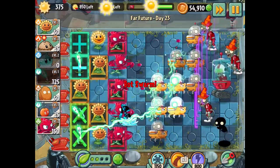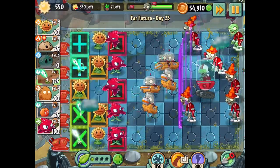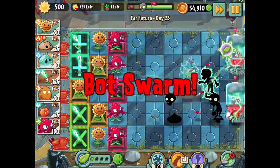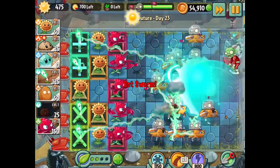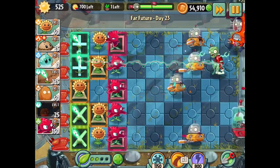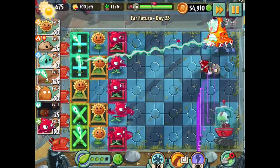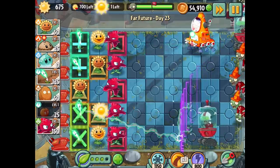I think I'll have enough sun here to make this all work. We have 725 sun left over going into the huge wave — I'll probably put one last lightning reed in the center. Actually no, I should keep that space open in case I need an emergency em-peach. Speaking of emergency em-peach — there we go! This is working out but it's not working out very easily, it's crazy.